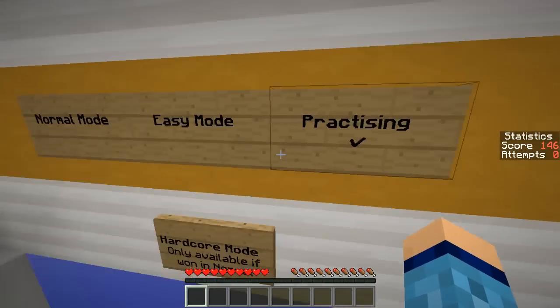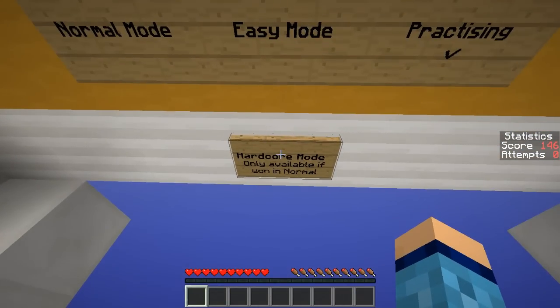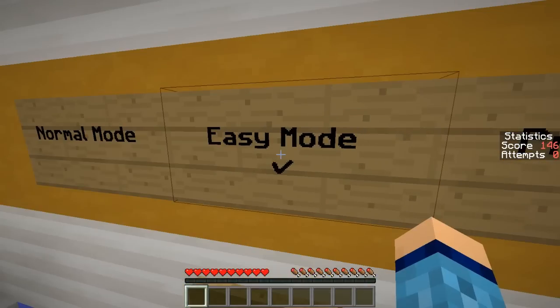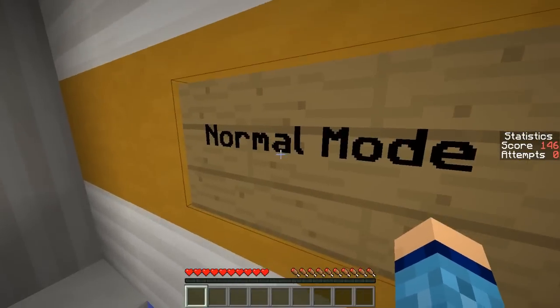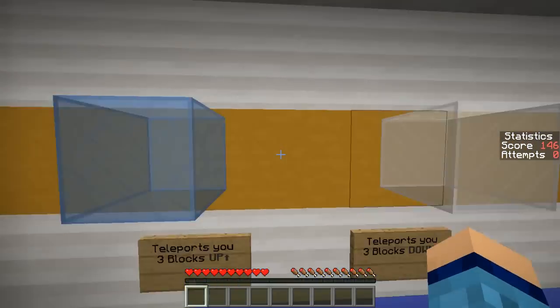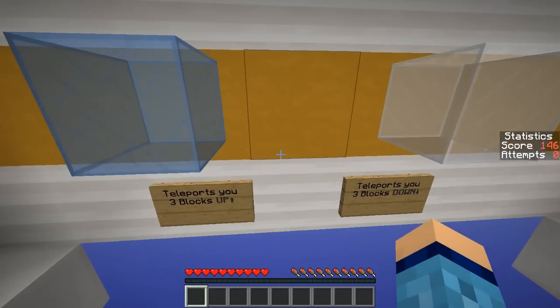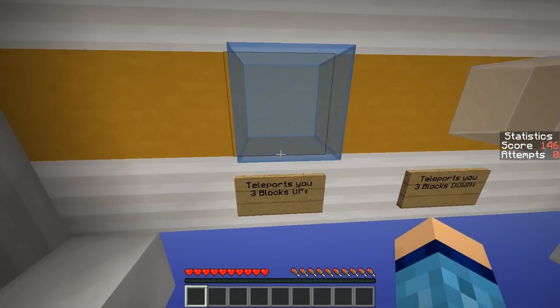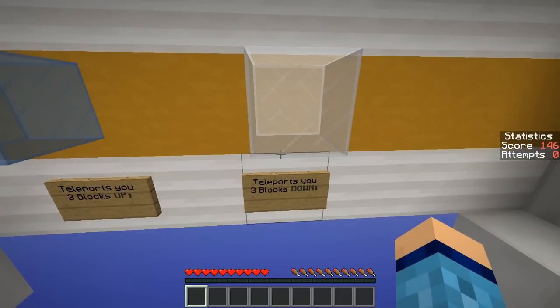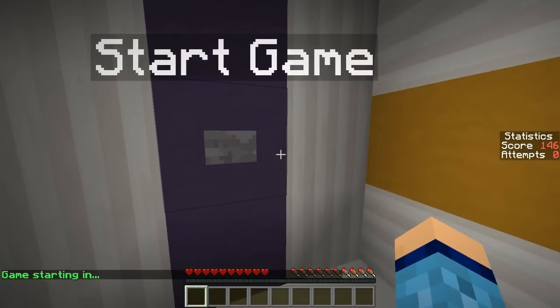So we've got practice mode, easy mode, normal mode, or hardcore mode. I think we can start with easy - we'll try normal right after to boost up the difficulty a little bit. Over here we've got two blocks to keep in mind: this blue one will teleport us three blocks up, and this white one will teleport us three blocks down. So we've got to keep an eye out for those.